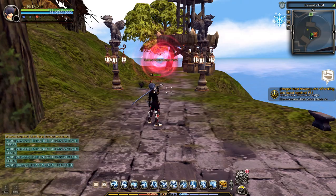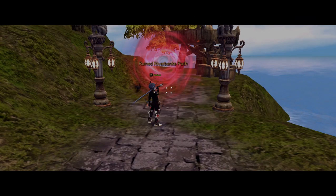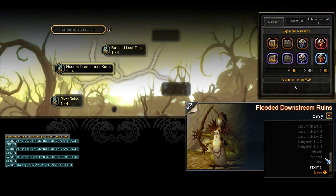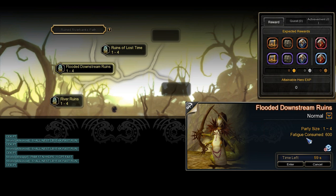Flooded Downstream Ruins is located here. But as you can see, the only difficulty available for me is normal, so I will need to clear the Normal, Heart, Master, and Abyss difficulty to unlock the Labyrinth 1 difficulty.